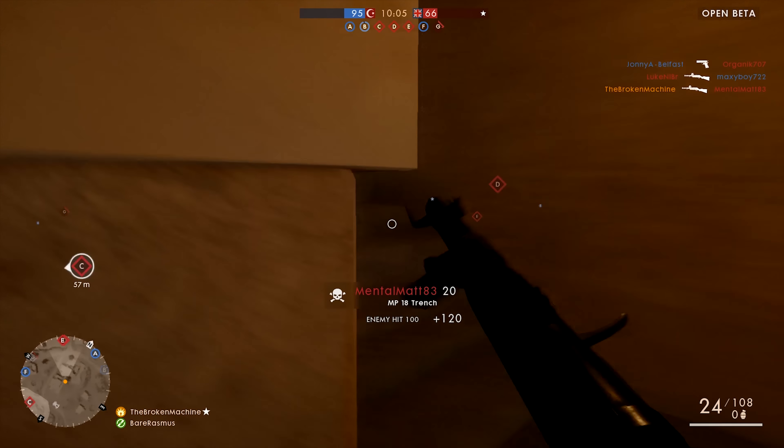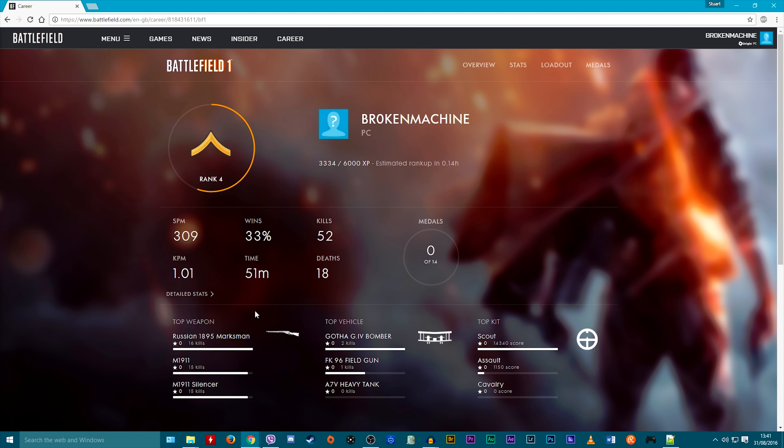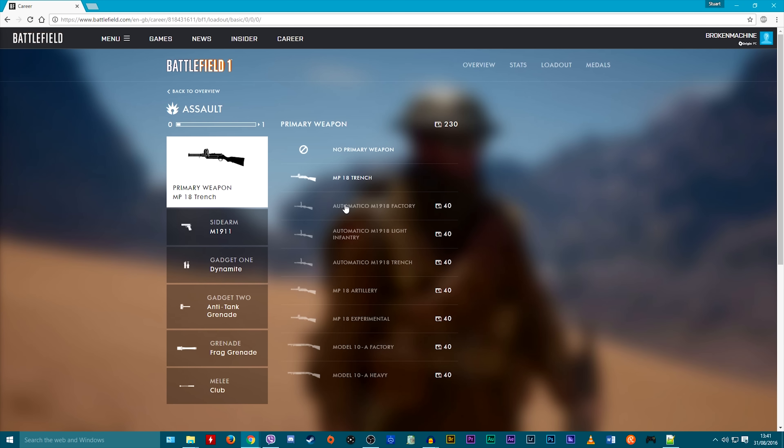First things first, if you're having trouble unlocking weapons or not being able to, you can head over to the Battlefield website, click the BF1 picture, click loadout, then find something you need and click buy. You may have to do this while in the server.